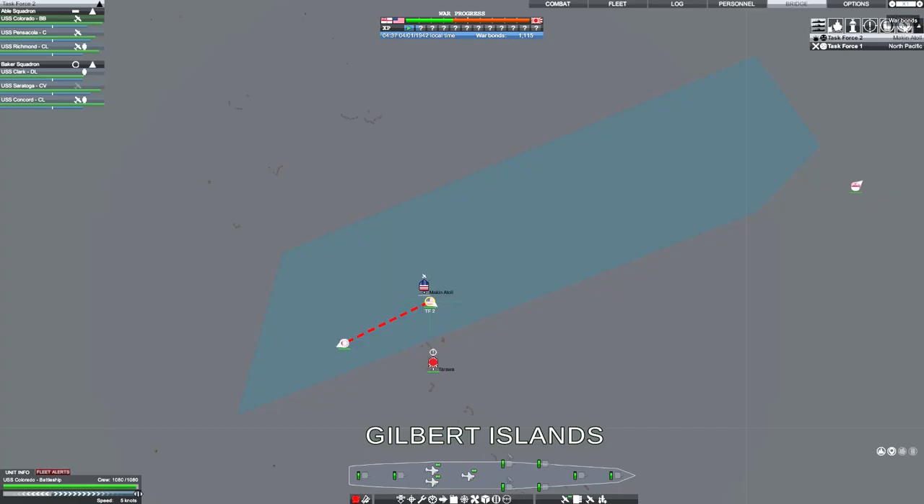On the Warbond screen, you can see how many cargo fleets you have per port. The higher the number, the swifter the resources will be delivered. Ports with low supplies will have a flashing alert next to their name.